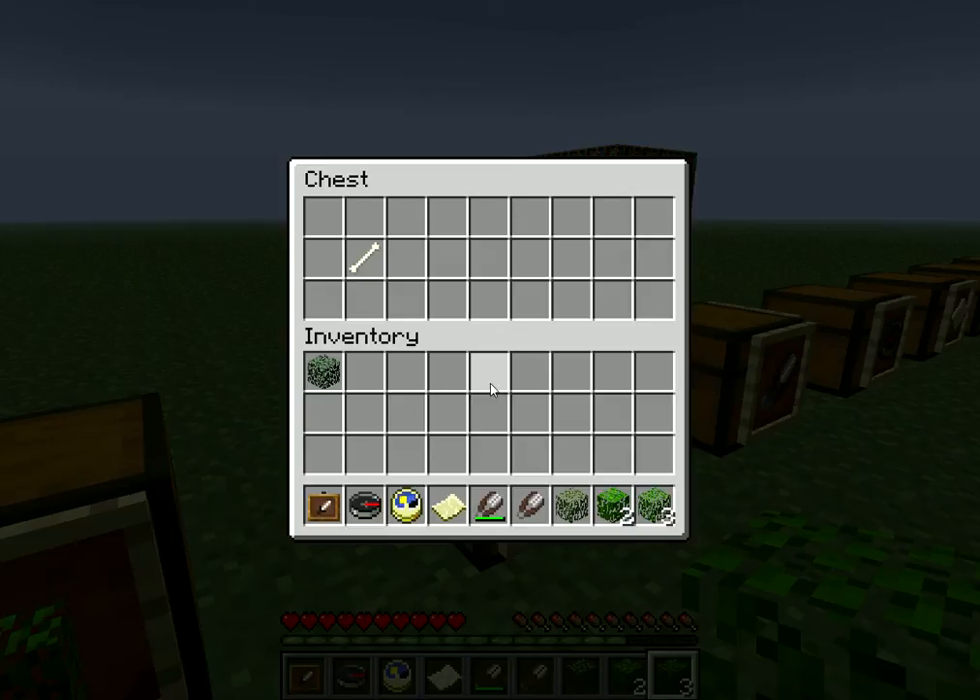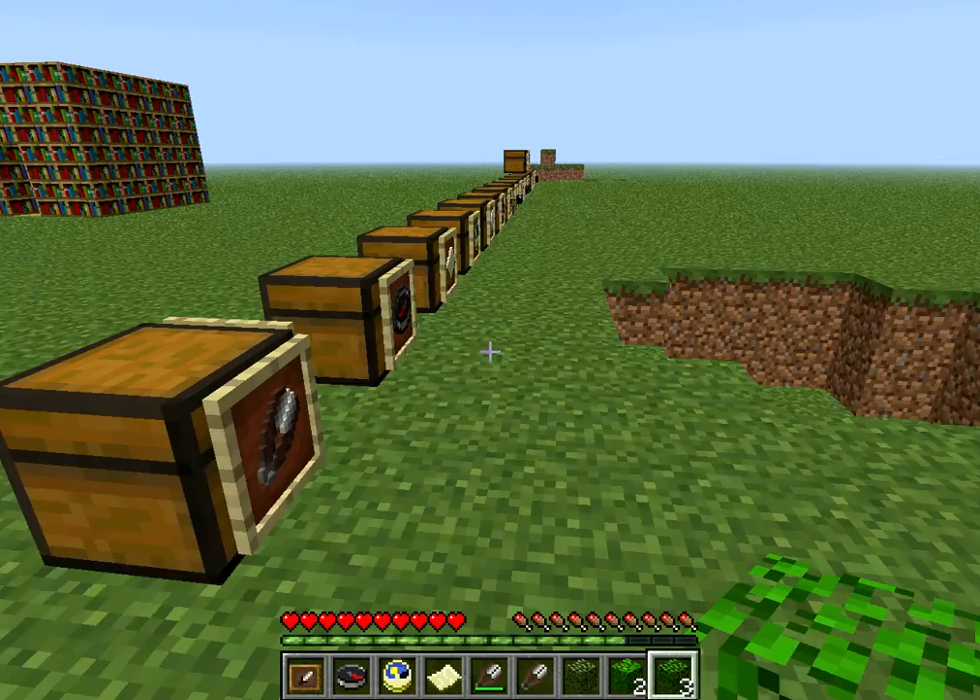Next up is bone meal. Now to get bone meal, you need to have 1 bone — put it in the crafting table and it'll give you bone meal. In order to get a bone, you must kill 1 skeleton.